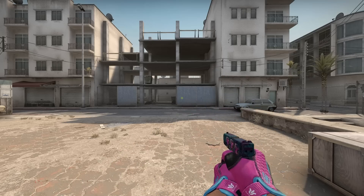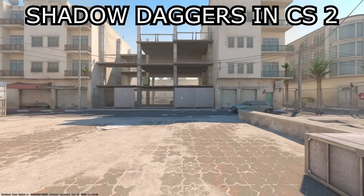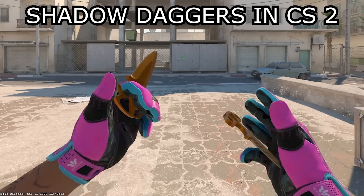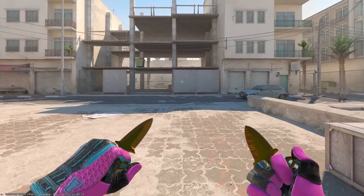Number twenty-one: they finally fixed the screen shake when you would pull out shadow daggers. I always thought it was a glitch they were going to fix, but they never did, so maybe it was a feature. At least now if you're using shadow daggers, your screen won't shake and your aim won't be weird.